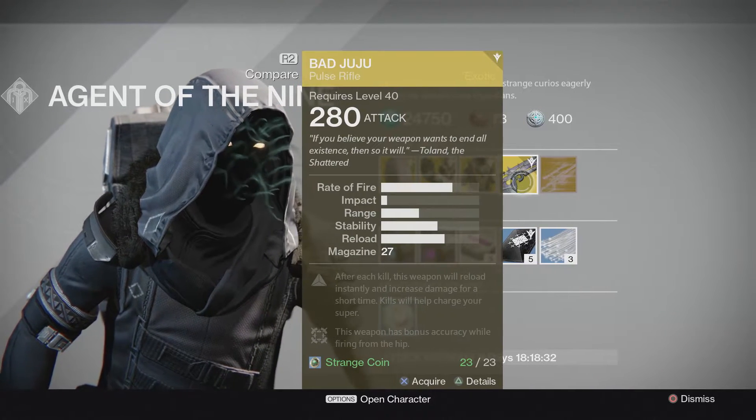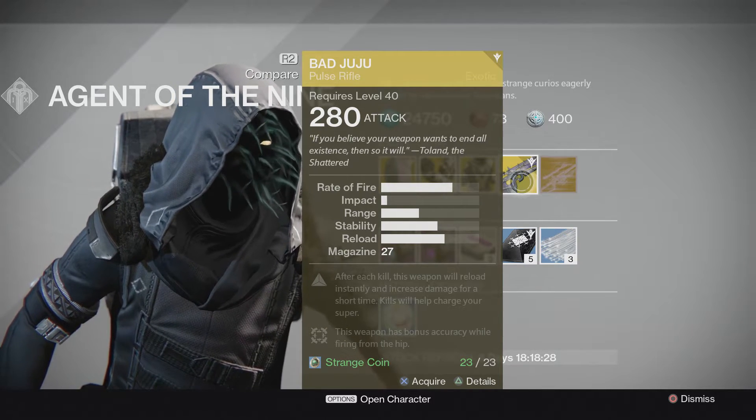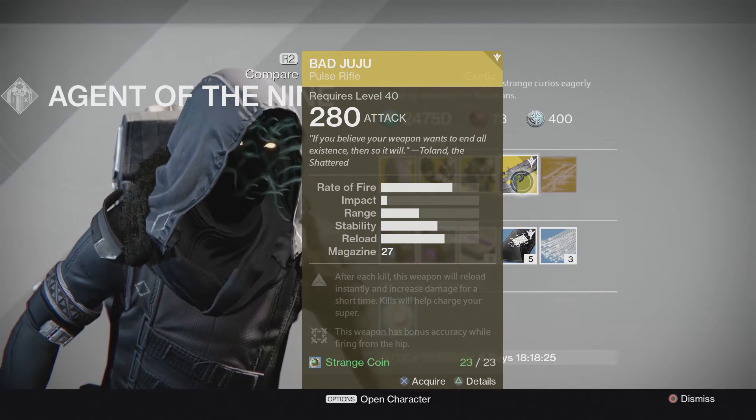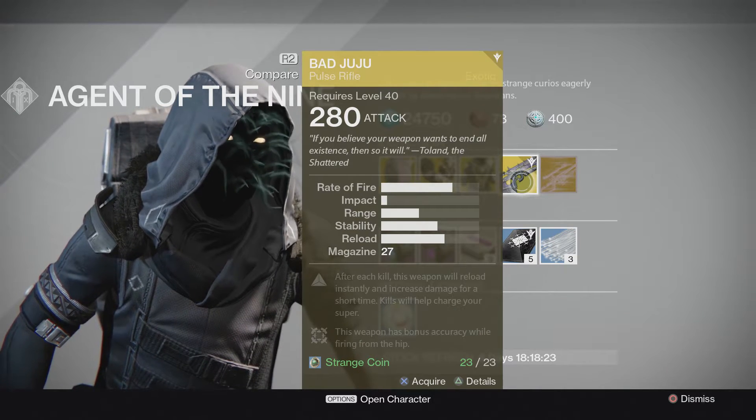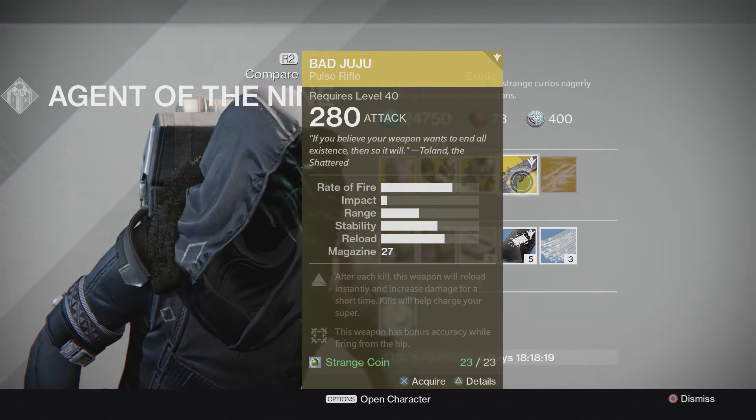The weapon this week is going to be the 280 version of the Bad Juju. After each kill, the weapon will reload instantly and increase damage for a short time. Kills will help charge your super as well. This weapon also has bonus accuracy while firing from the hip.